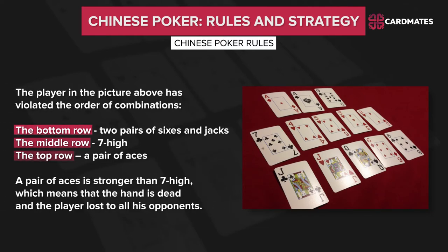In the example shown, the hand is considered dead and the player will not be able to get a fantasy in the next hand. The player has violated the order of combinations: the bottom row has 2 pairs of 6s and jacks, the middle row is 7-high, and the top row has a pair of aces. A pair of aces is stronger than 7-high, which means the hand is dead and the player loses to all opponents.